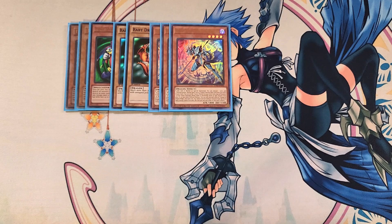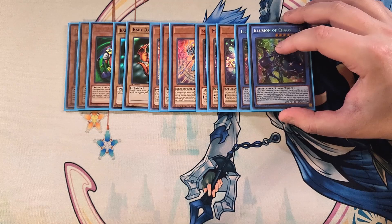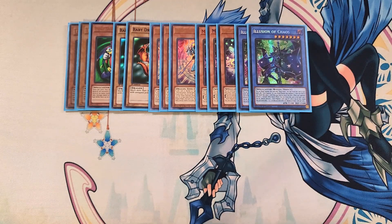We then play three copies of Magician Souls. This card helps you get to your copy of Dark Magician extremely easily and also works as a draw engine — you can send up to two spells and traps from your hand or field to the graveyard to draw that many cards. You can also send a level 6 or higher spellcaster from your deck to the graveyard to either special summon this card or special summon Dark Magician from the grave. We then play two copies of Illusion of Chaos, which searches out Magician Souls from your deck by just revealing it from your hand.